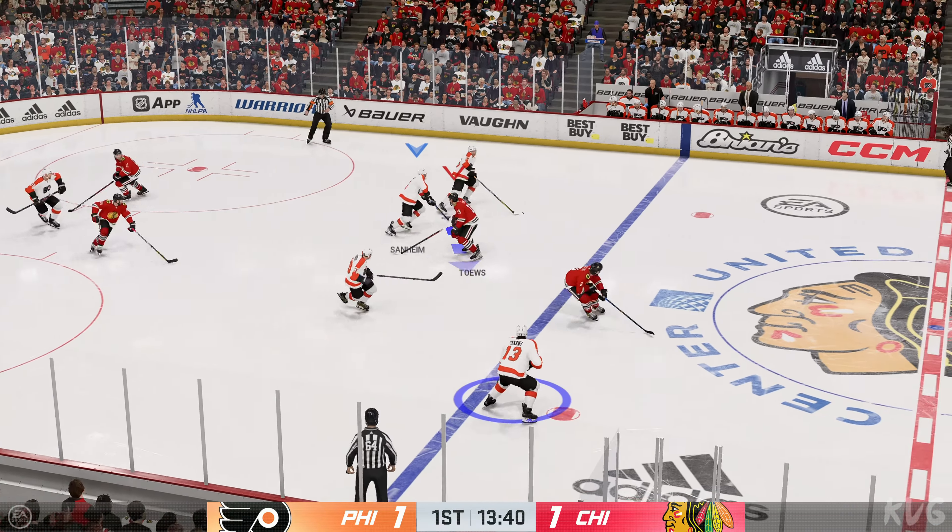Teams are lined up and we are ready to take this draw. Fun start to this one as period number one comes to an end. Kids are coming out on the ice here to play the little mini prospects game — we'll be back with more in a moment. If you want to show us your accuracy, register now for our shoot-to-win.